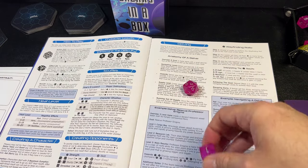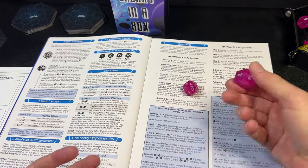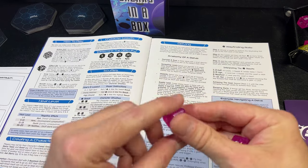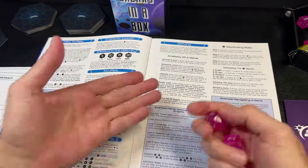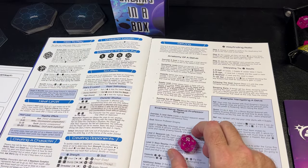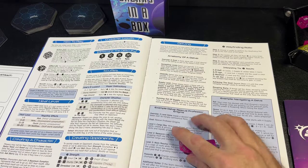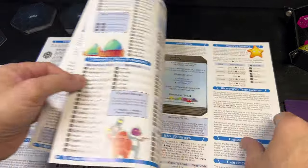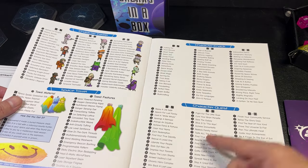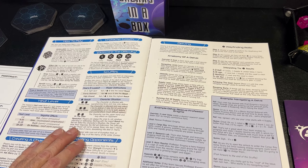On a roll of 1–2 on the Effect Die you raise the heat level and something bad might happen, but a 5 or 6 on the Effect Die is a benefit — something good might happen even if you fail. There are no numbers added to the d20; you simply modify the difficulty level based on the situation. Character creation is as simple as rolling on four charts: character career, character knack, your space towel, and your character quest.